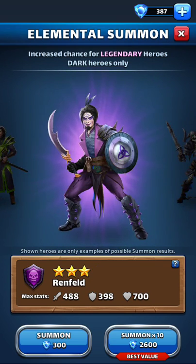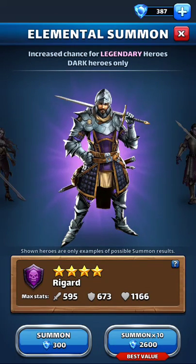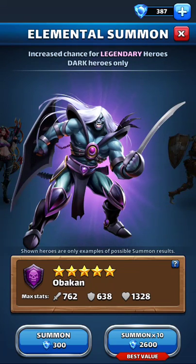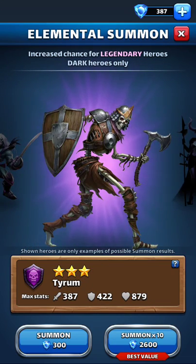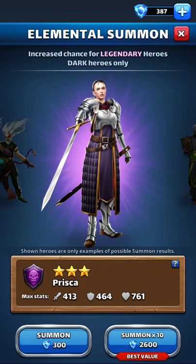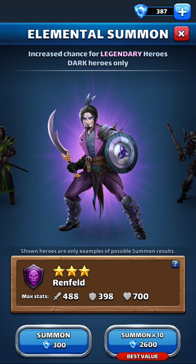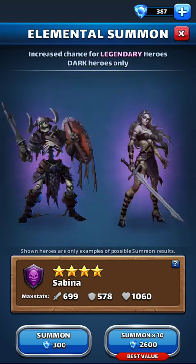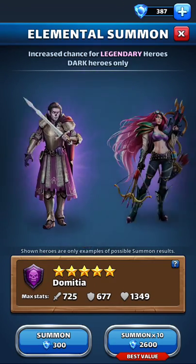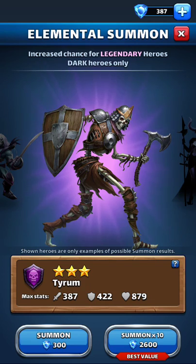I would use them singly in the summons for 300 gems at a time, because what generally happens when you do the 10 draws — and I've done lots of 10 draws — you normally end up getting something good near the beginning of your 10 draw, like in the first three or four draws, and then the rest is crap. You get a lot of three stars when you do 10 draws. I think that's by design per my theory. It's better to do single summons because then you can stop. You get a four star — boom, done. You stop because the only thing coming after that is three-star results. You want four stars, you want five stars.